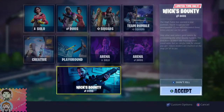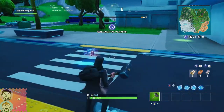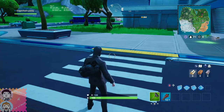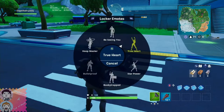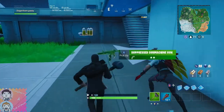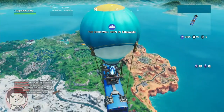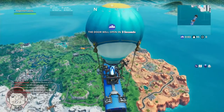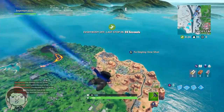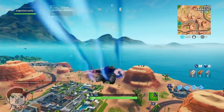This is Wick's Bounty. When you go into the lobby you just play as usual, and then when you're in the bus and you exit the bus you get three lives. When you get killed you can get knocked down, and if you get killed by that player again once you're knocked down, you respawn back in the air but you lose a life and you lose your coins.